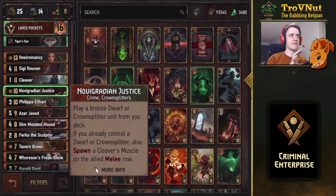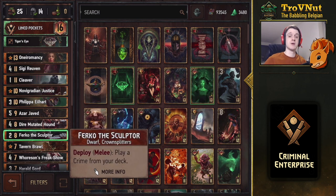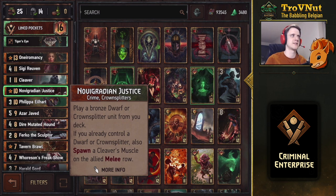The most important tutor in this deck is Nova Gradient Justice - a crime card that lets you play a bronze Dwarf or Crown Splitter from your deck. We have three eligible targets, which is why I added Bloody Good Friends. It also spawns a Cleaver's Muscle on the allied melee row - a five-power shielded Dwarf. Usually you want to play this through Furco the Sculptor, since Furco himself is a Crown Splitter so you don't need to set up the requirement. This card finally found its proper home in a Crown Splitter crime deck.